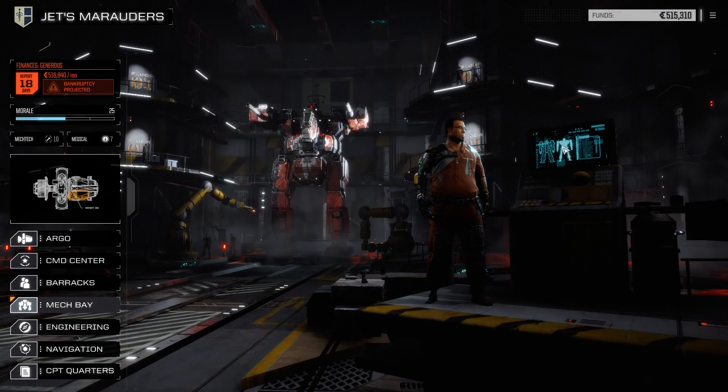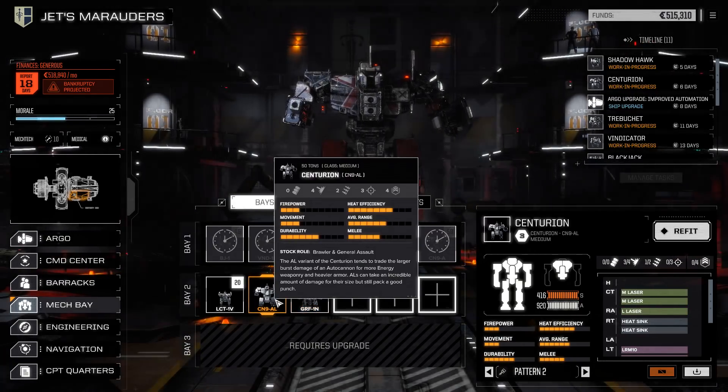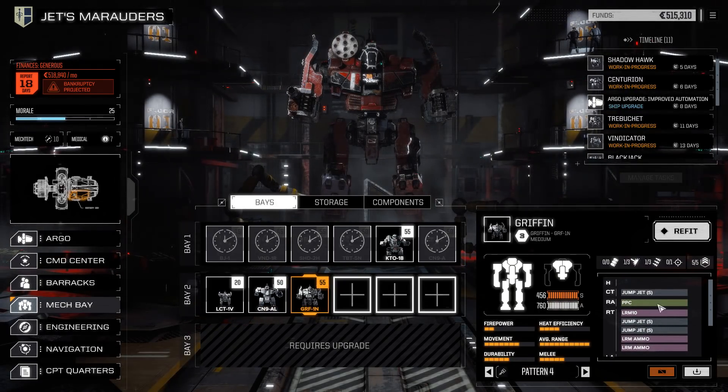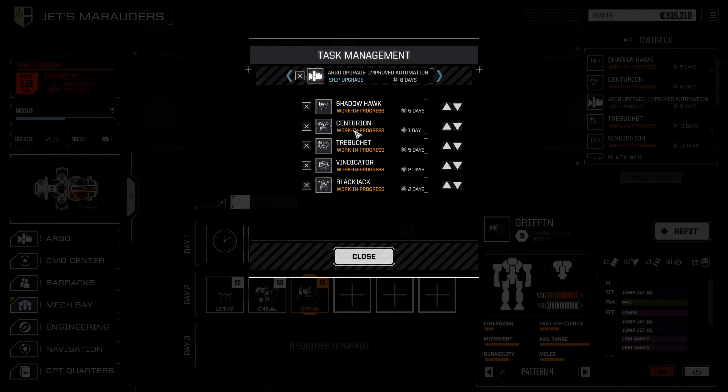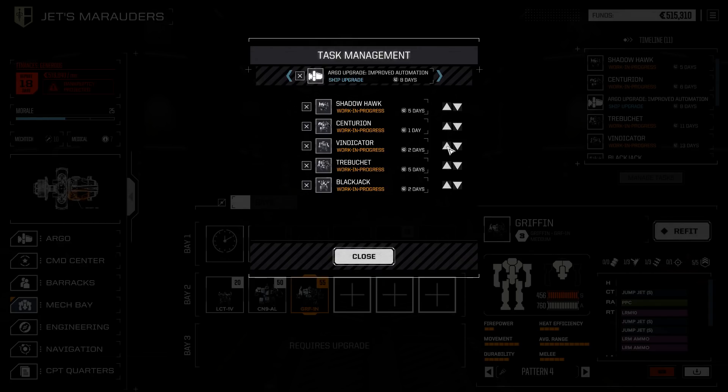I just got an achievement for making mechs. This guy is nicely armored — he's got an LRM, lots of ammo, and a PPC. He hasn't got the largest amount of armaments. I could give him more missiles or tweak him a bit — he can't have any ACs though. It just gives me another mech into the mix. First thing we need to do is wait a couple of days, get things repaired, and get a working loadout so I can do a mission.